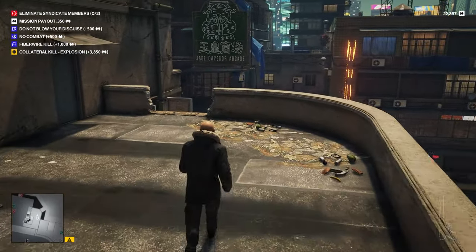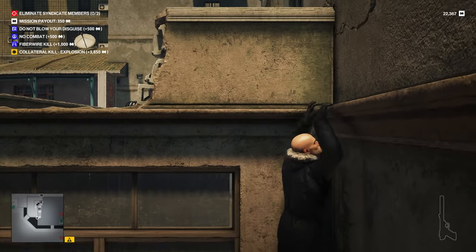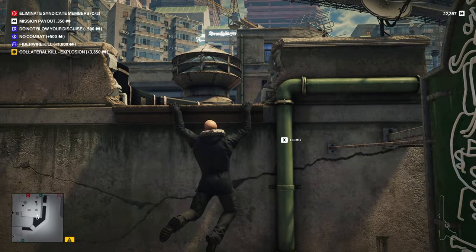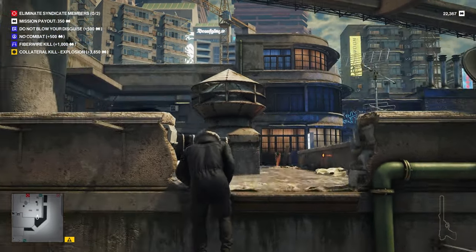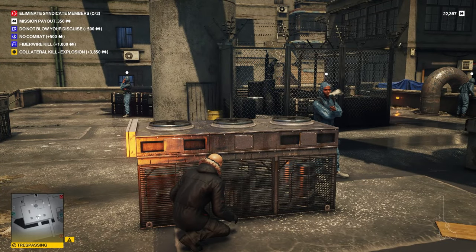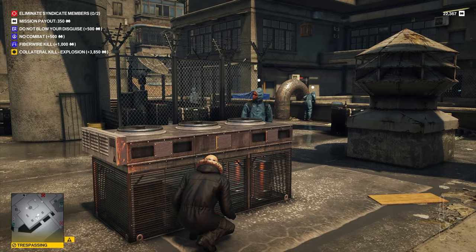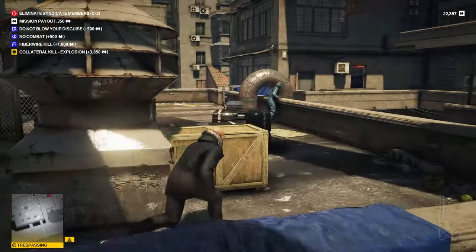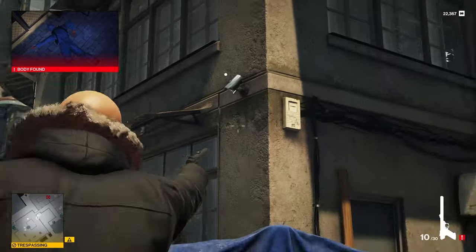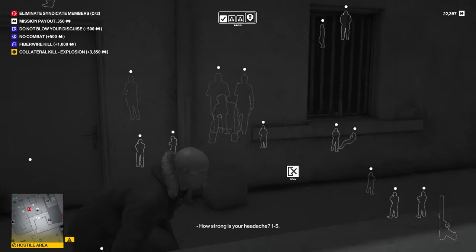We can probably say goodbye to no combat because that's just not happening. We might have to kill our way through a large bunch of folks but we'll try to keep that to a minimum. Let's sneak our way up here — we can actually climb up there. That guy's going to bugger off in a minute. We're currently only trespassing rather than hostile, so that's promising. This lad is going to be in the way, so down he goes. That camera is also in the way. Our target is on this floor, so that's promising.